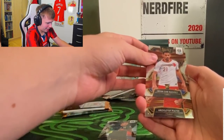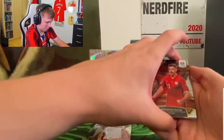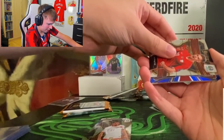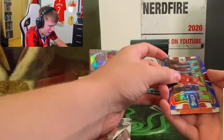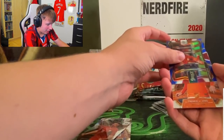Pack six - Bernardeschi! Turkey - Çalhanoğlu. Piatek! Oh my god, what is this card design - this card design is so nice! Oh I went from the wrong side - it's Gareth Bale! Oh wow! A Nevelands card - who's Nevelands again? Frankie De Jong rookie card, wow!